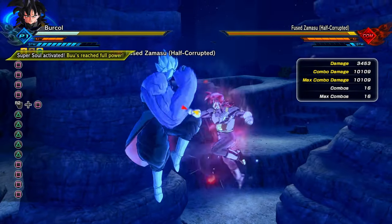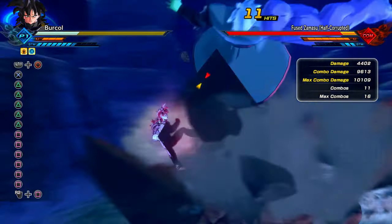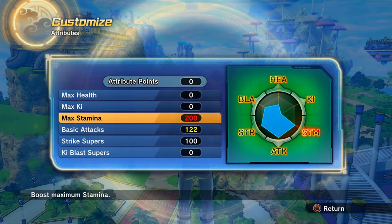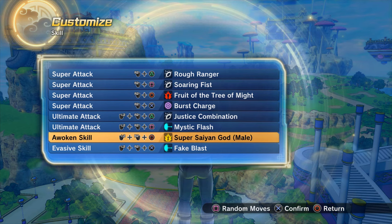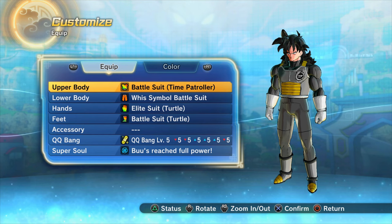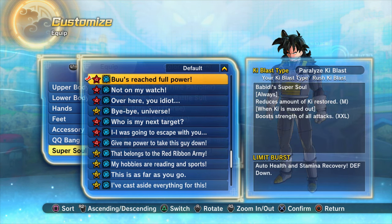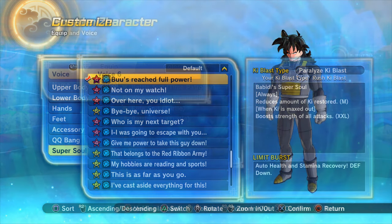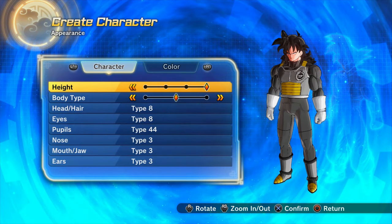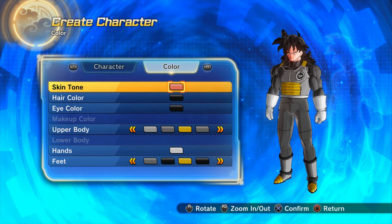To unlock this super soul you get it from an online raid, so we don't know when that raid is coming back — subscribe to the channel for weekly raid videos. On screen right now you can see my main full power Super Saiyan God build in case you want to copy it. The basic attack damage this build does because of this super soul combined with Super Saiyan God is indescribable — it's so powerful.